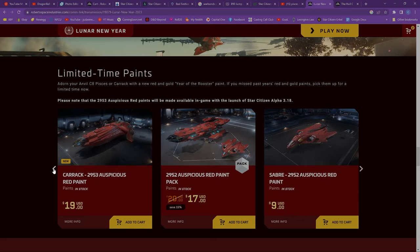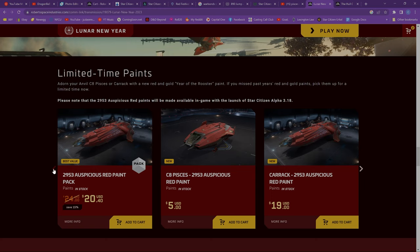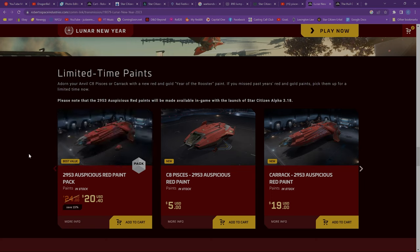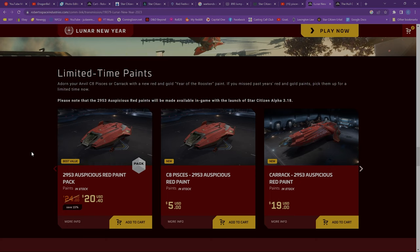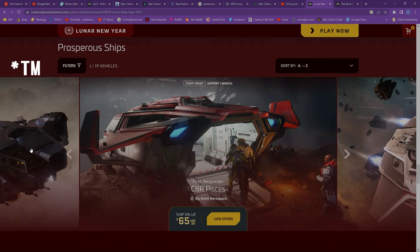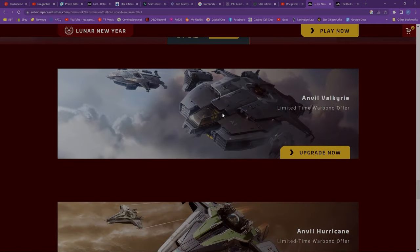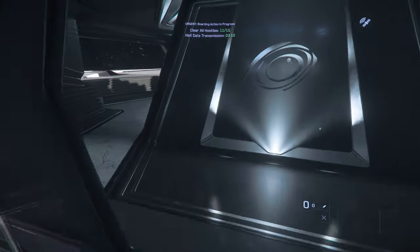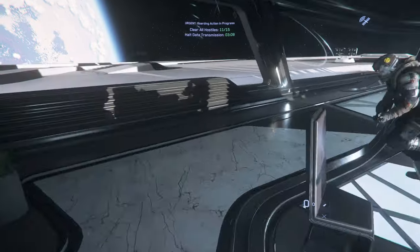Well, we finally made it to the end. We covered a lot here today: lots of known bugs and issues, the Lunar New Year Festival has begun, the Siege of Orison is back, ship sales, paint sales, and the new Hull C is coming soon. I did miss the Daymar Rally — there's honestly plenty of talk about that awesome event, so go look that up if you're interested in an all-day race across Daymar as people do their best impressions of Mad Max in Star Citizen.